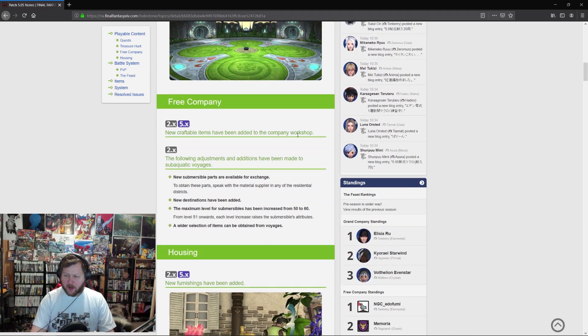For Free Companies, new craftable items have been added to the company workshop. Adjustments and additions have been made to aquatic voyages — new submersible parts are available for exchange, new destinations have been added, and the maximum level of submersibles has increased from 50 to 60.